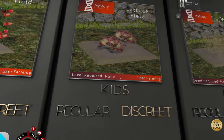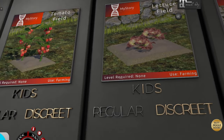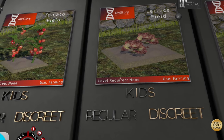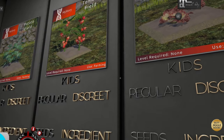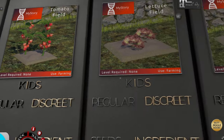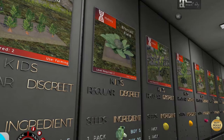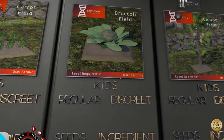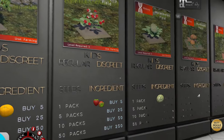When you're in here, you need to look at the bottom orange text of every item — it's going to tell you what level you need to be to actually use it. You can buy it but you won't be able to cook with it or grow it until you're that level. Starting out, you don't need any level for potatoes, tomatoes, lettuce, or wheat. Then carrot is level two, broccoli is level two, lemon is level three, and so on.